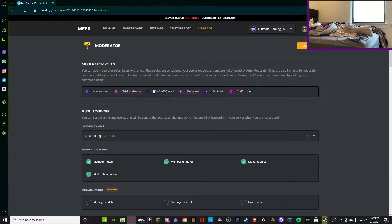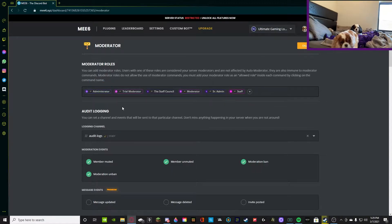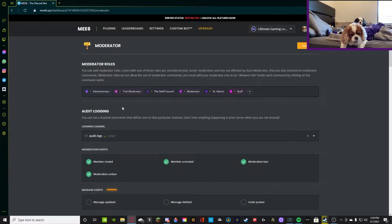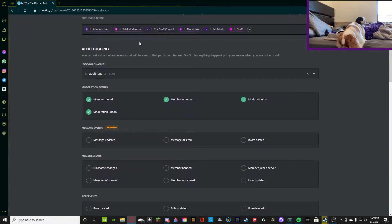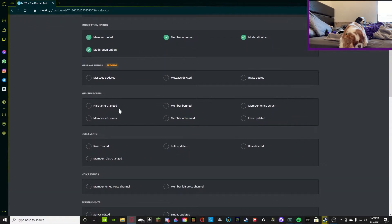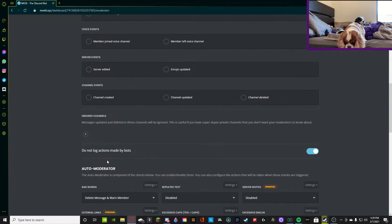What this means is, even though it's a moderator role, it doesn't actually have to say 'moderator' on the role. These are just the types of roles that MEE6 is going to specify as a staff role or, as it says, a moderator role. So once you have that, you can do all your moderation events, regular role events, or voice events — whatever you want.